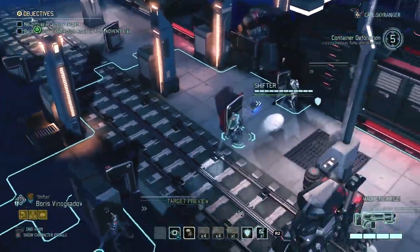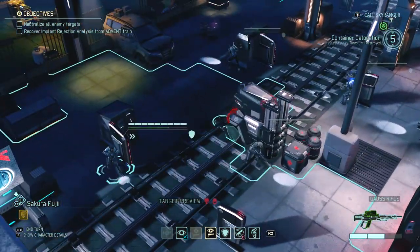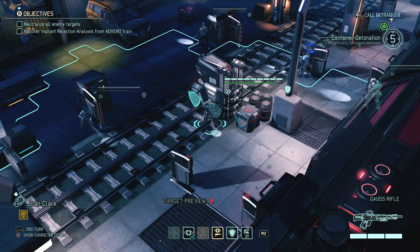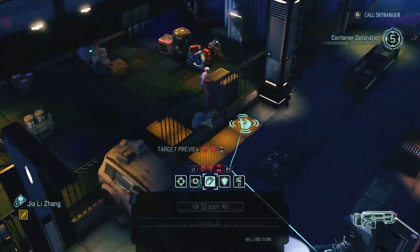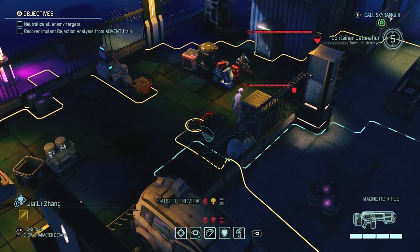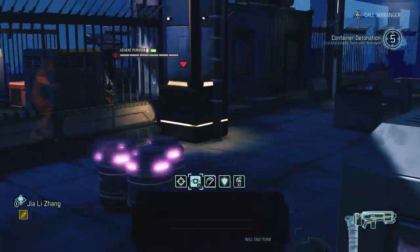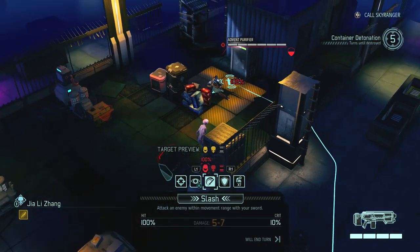We're gonna try to take out the purifier with our snipers but they can't see, which is just amazing. I'm gonna melee the sectoid from here. I think the sectoid is bugged — actually it's behind here. I'm actually targeting the explosive, which makes a lot more sense. Assuming I can take out the purifier — the problem is the purifier is behind something blocking our field of view, which is just fantastic.